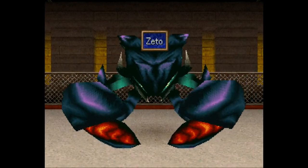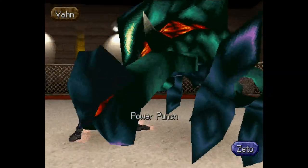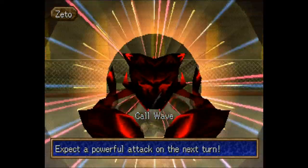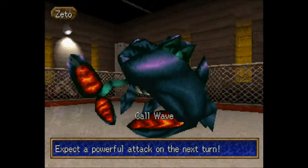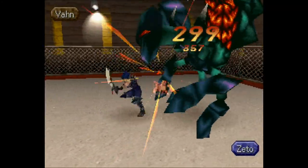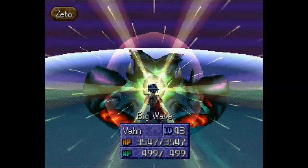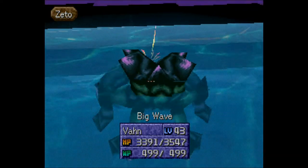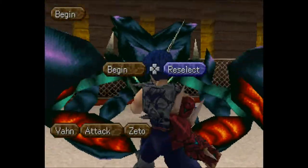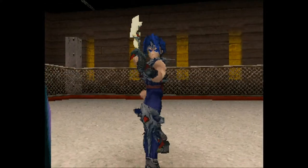A somewhat familiar face — it's Zito in crab form. He's going to take more than one round for Vahn but I don't think he'll get a chance to do his bullshit. I'm just going to auto my way through. Zito is hanging on for dear life — even without spiriting that did basically nothing, so let's try a third time. That uppercut sealed the deal.